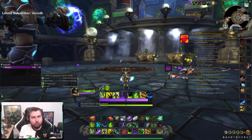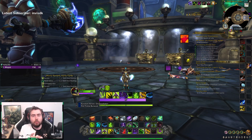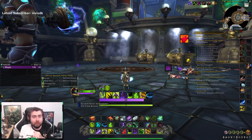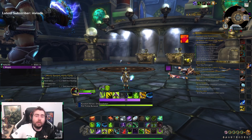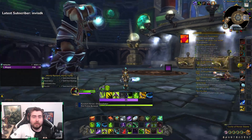Secondly, you want to pull all the adds together and AOE them down in both areas. Generally what some guilds do is MD the iron colossus in that second area to the tank, and the tank just picks up the adds. Alternatively, you can MD the adds and the tank picks up the colossus. To be preferred though, it's probably better for the tank to be MD'd by the hunter — that's what we generally had back in the day.